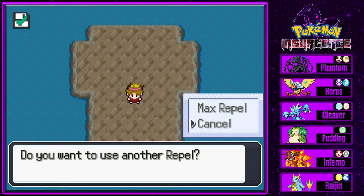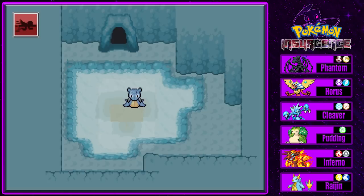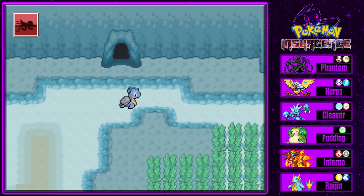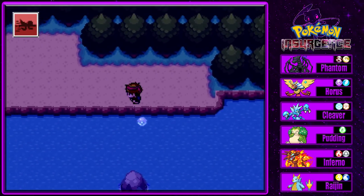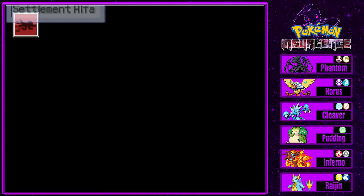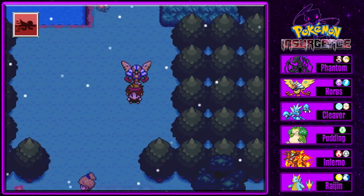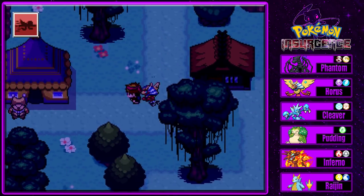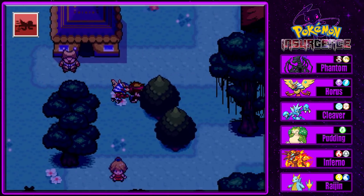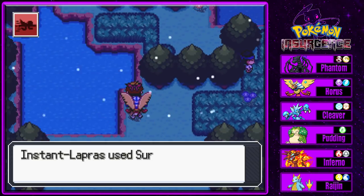Let's move it into the legendary PC box. Let's save again. We got two Regis - all we have left is Registeel. Okay we can go to the surface and head up this way. We still have a ways to go before we can even get close to Registeel.